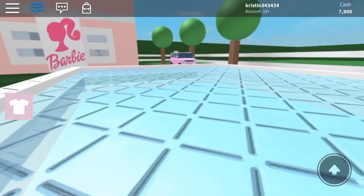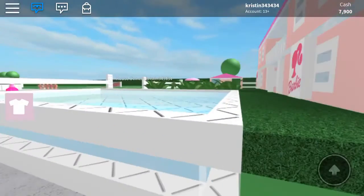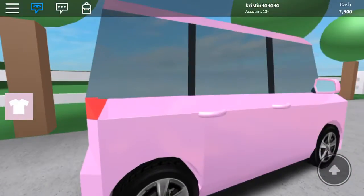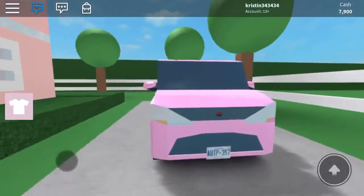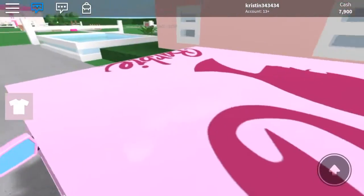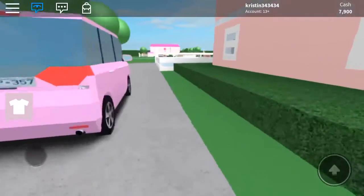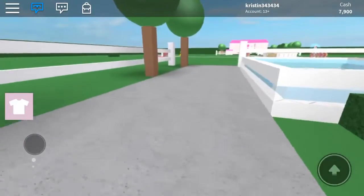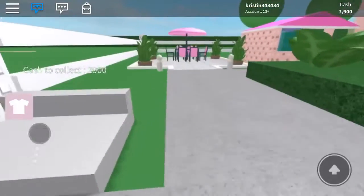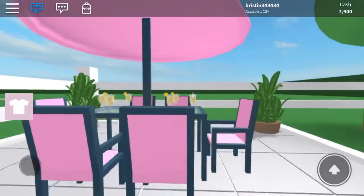So it first starts out in the yard, and this is the big Barbie swimming pool, and then this is just a different angle of the swimming pool. And then this is the Barbie car, and of course it's pink. You can't actually drive it, but you can get in it — you just can't actually drive it. And then back here there's really nothing except for trees and some bushes. So you go over here, and this is Barbie's little patio where she can hang out and have drinks with her friends on a hot summer day.